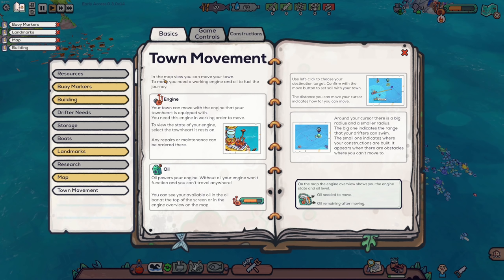Town movement — okay, so you can actually move your town now, that's super cool. In the map view you can move your town, but you need a working engine and oil to fuel the journey. We have oil here — oil needed to move, oil remaining after move. That's neato.